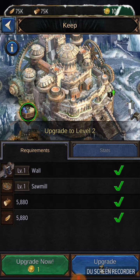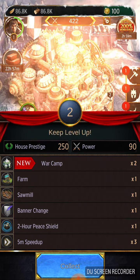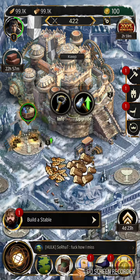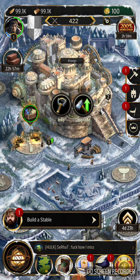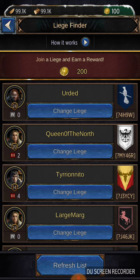First step to get an ATP: all you have to do is upgrade your keep. It gets upgraded and you get an ATP — it's right here. Next, I go and gather up these 200 coins.